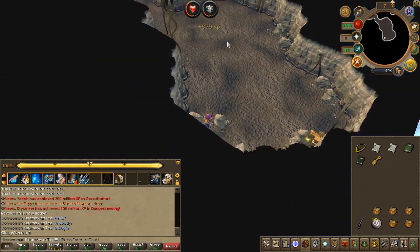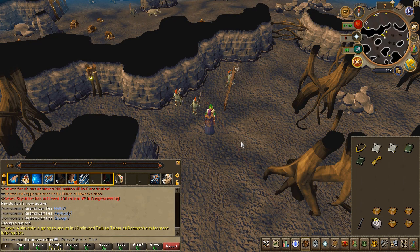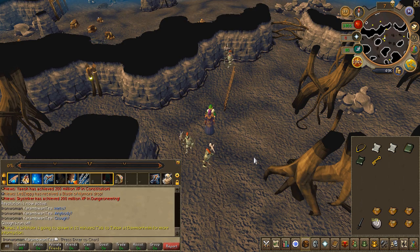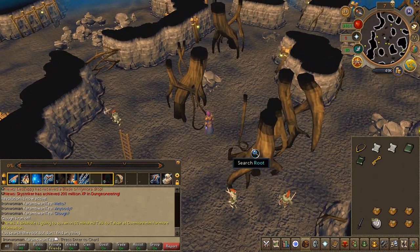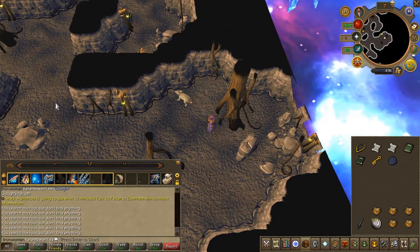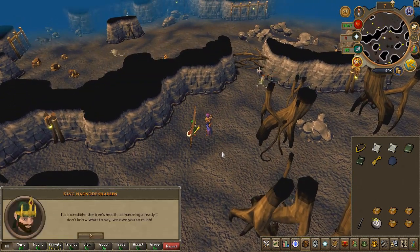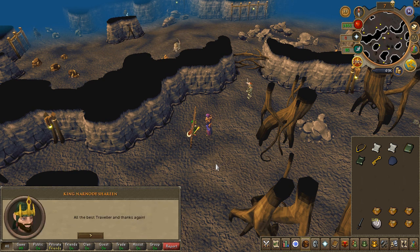Speak to the king. Now lastly, you need to search the nearby roots for a rock — this is randomized for each player. But once you've found it, speak to the king and quest complete.